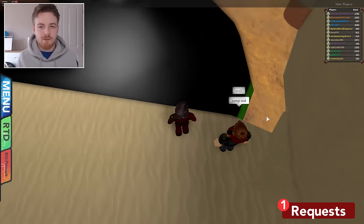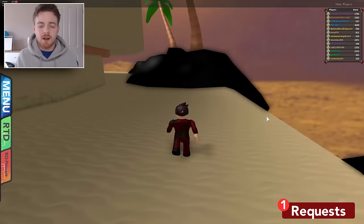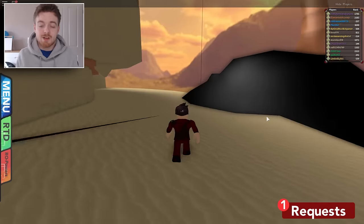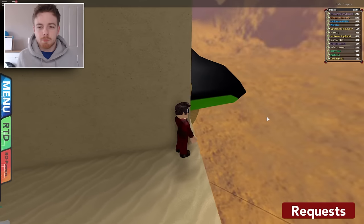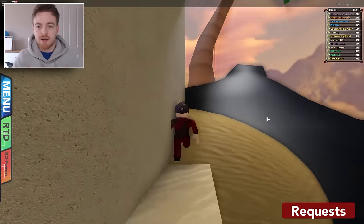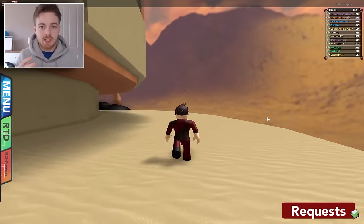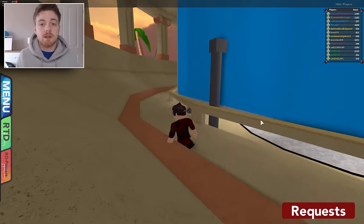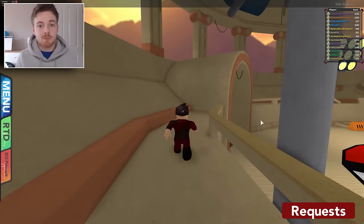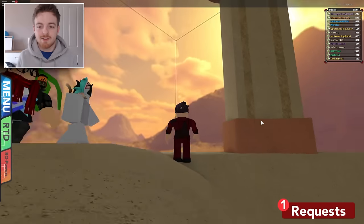I'm pretty sure my friend found this glitch — I've not really seen any YouTube videos about it. Congratulations to him, because getting out of such a small map is really impressive. I've been glitching for years, and finding a small tiny map that you can actually get out of is really hard to do. Well done, and thank you very much for letting me upload this video.